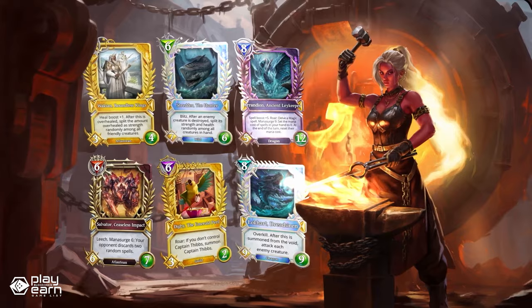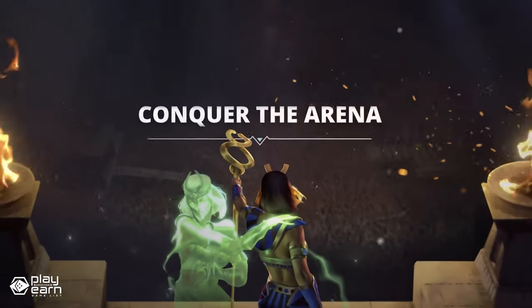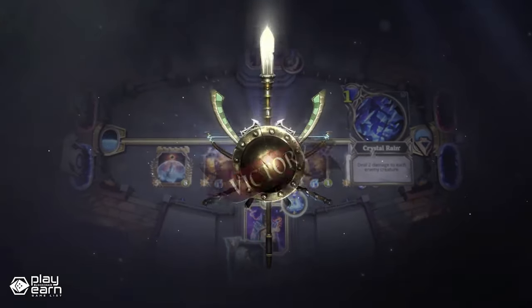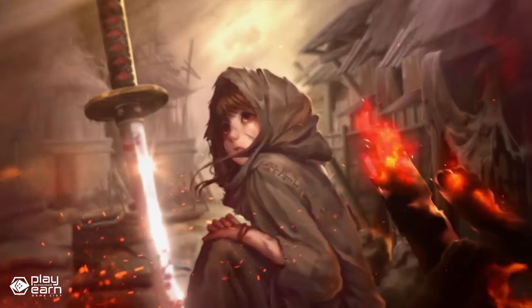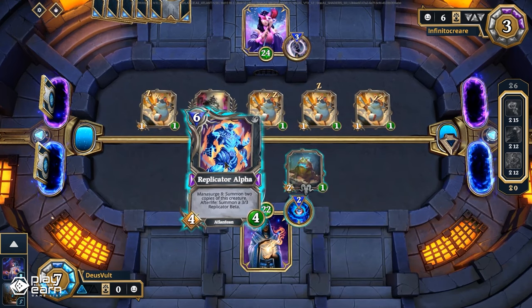Since it is a blockchain game, you have true ownership of your cards. You can trade them with other players on the marketplace or sell them for real money. You can also earn rewards by playing the game, such as Fragments, Flux, and Gods Tokens. Fragments are used to craft new cards from the latest expansion set. Flux is used to fuse cards and increase their rarity and power. Gods Tokens are the native currency of the game, which you can use to buy card packs, enter tournaments, or stake for governance rights.